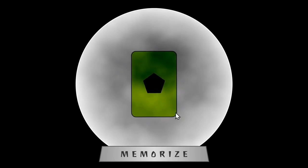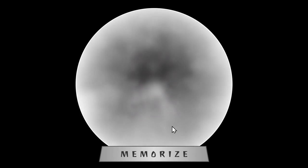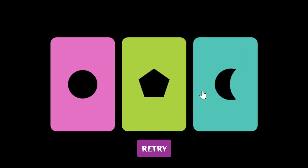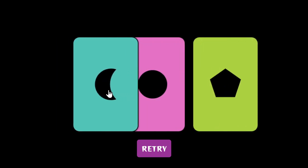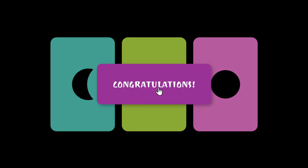We have blue, green, and pink 'just happened' cards. So we have to use the scrambler to put these in the right order. The scrambler is already built for us — so blue, green, and pink. Congratulations.